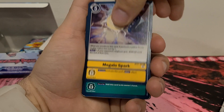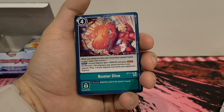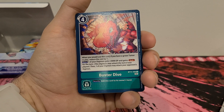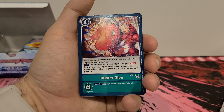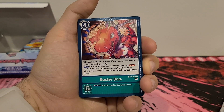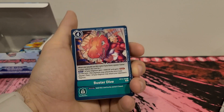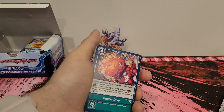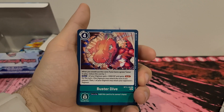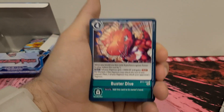Megalos Spark — I believe we've seen this one. Buster Dive — we have not seen this one. Four play cost. When you would use this card, if you have a green Tamer in play, reduce the cost by one. Main: one of your Digimon gets plus 5,000 DP and gains rush for the turn. Then one of your Digimon may attack your opponent's Digimon. And security: add this card to its owner's hand. So if you have a Tamer out, this only costs three, and you can give one of your Digimon plus 5,000 DP and rush, then attack any of their unsuspended Digimon — you've just bumped your guy up by 5,000. There's enough here where, even if I'm not using the full effect, I could definitely make this one work.